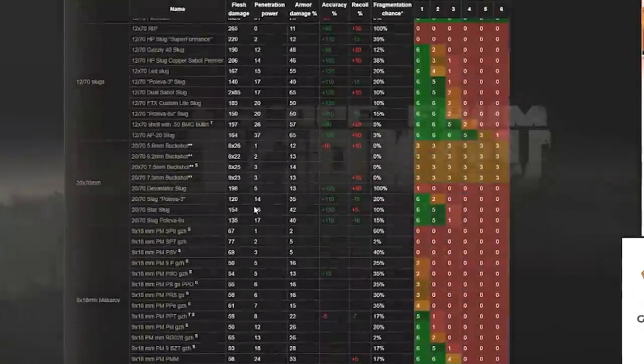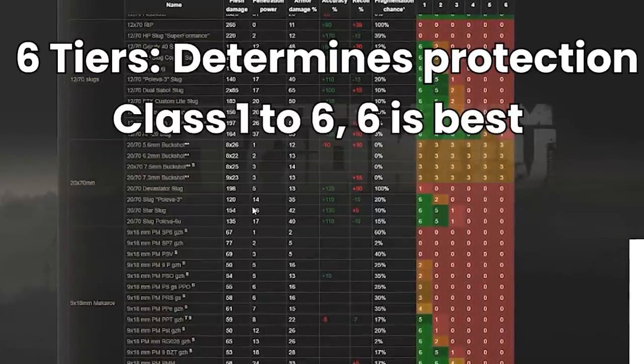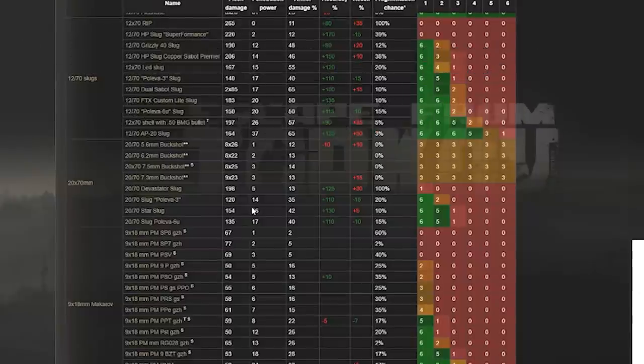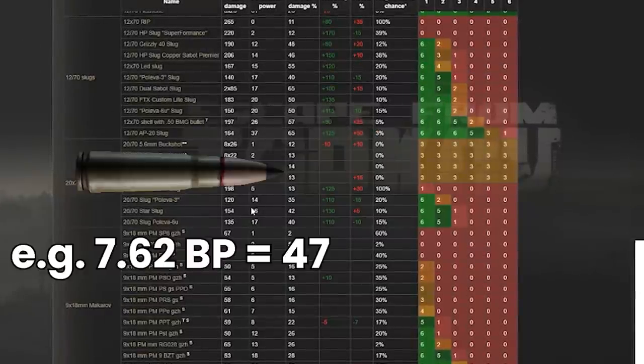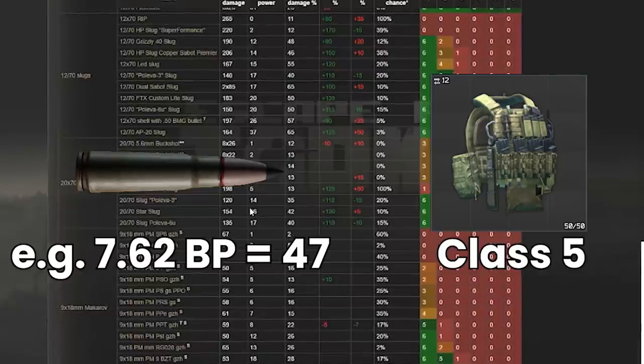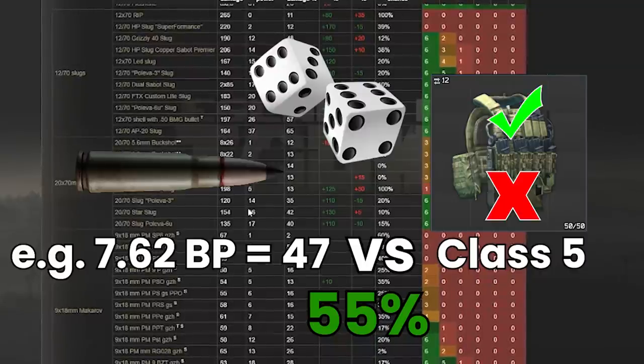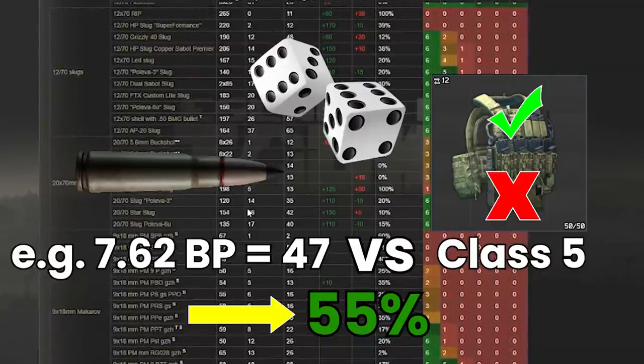In its most basic form, there are six tiers of armour that primarily determine its ability to prevent a round from penetrating and causing actual damage to your player. Every round in the game has a penetration value, which is compared to the armour level, setting the potential penetration chance of a bullet. Then there is effectively a dice roll to decide if the round penetrates the armour or not, using the chance that was set in the last step.